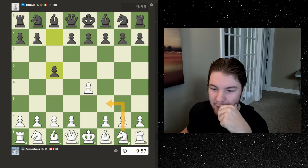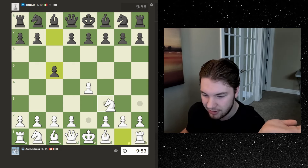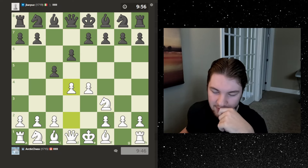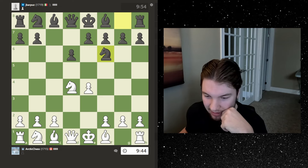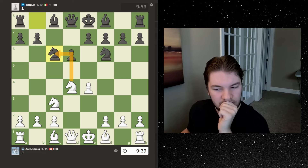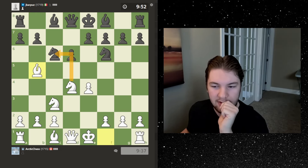I've been playing e4 a couple times and it's fun to just play without knowing what to do. A Sicilian — which I have no idea how to play against. I'll go knight f3, and then let's go d4 — I'm pretty sure you're supposed to go d4. I don't know what's good here, and then knight c3. I'm pretty sure — do I take or do I pin? I think maybe I pin because I'm threatening to win the pawn.